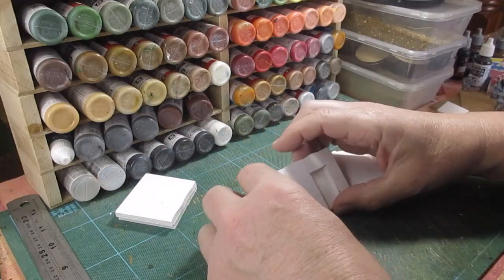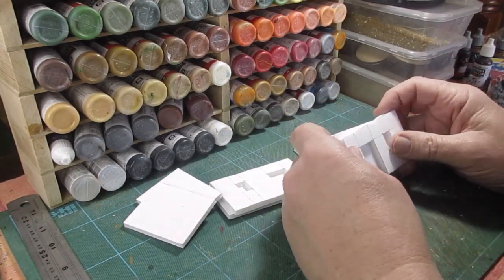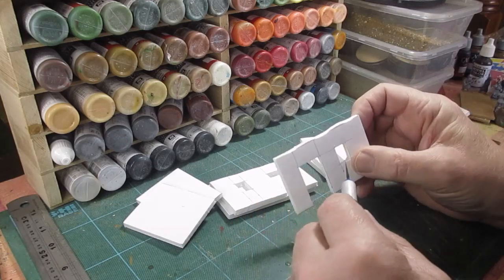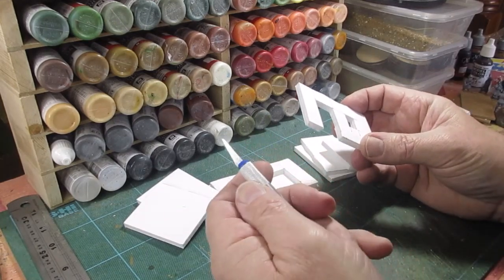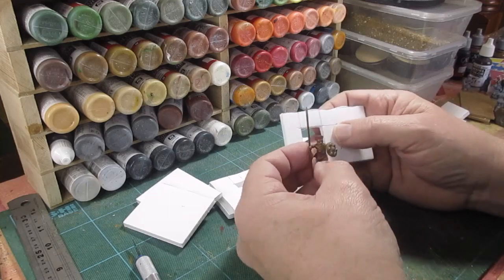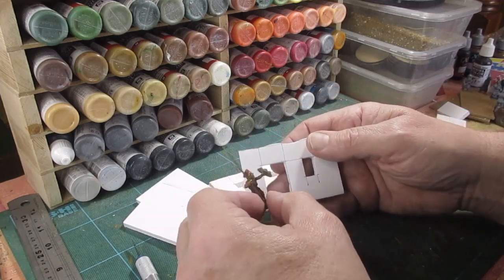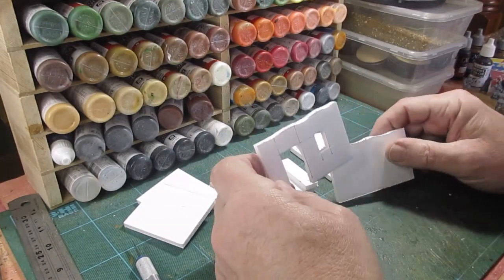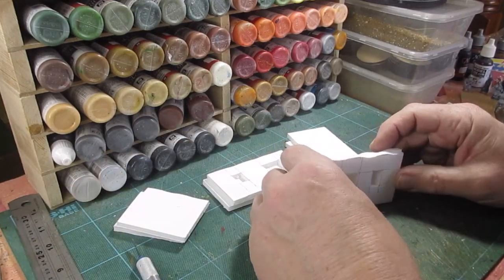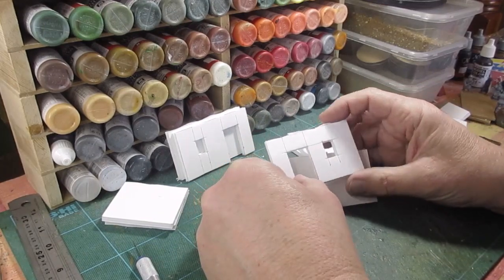What we've got now is buildings cut out — door, window, back, and the two sides — same with the other one, slightly different size. Although it's a new blade, it didn't cut very well; you really need a sharp blade for this foam core. I go for a standard size — there's a figure next to it to give you an idea of scale. For skirmish gaming you need one-to-one buildings, but for unit gaming you tend to make them slightly smaller.